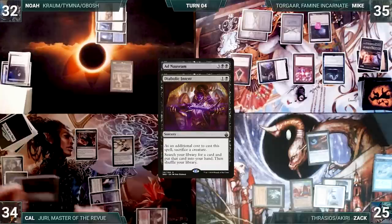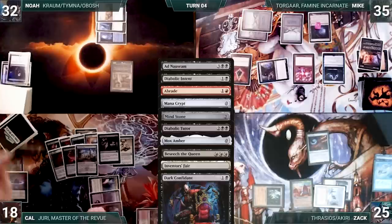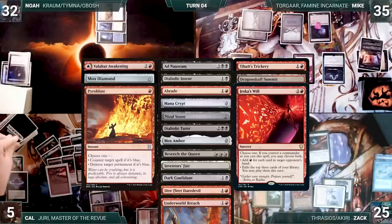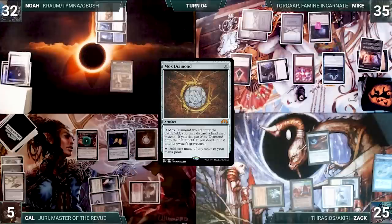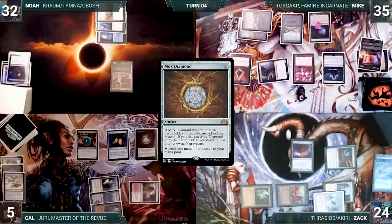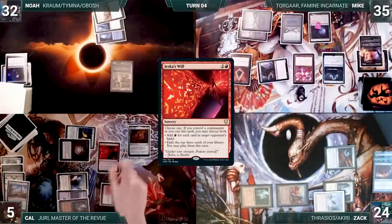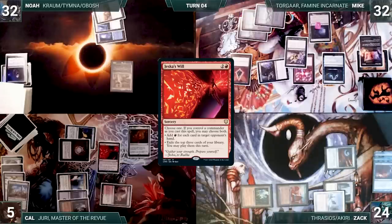Ad Nauseam resolves and he reveals a Diabolic Intent, a Braid, Mana Crypt, Mind Stone, Diabolic Tutor, Mox Amber, Beseech the Queen, Inventor's Fair, Dark Confidant, Dire Fleet Daredevil, Underworld Breach, Valakut Awakening, Tybalt's Trickery, Mox Diamond, Dragon Skull Summit, Pyroblast, and Jeska's Will, deciding to stop there. Cal casts Mana Crypt and Mox Diamond. In response, Zac casts Cyclonic Rift targeting Juri — Juri bounces to Cal's hand. Mox Diamond resolves with Cal discarding Inventor's Fair. He casts Mox Amber. He casts Jeska's Will targeting Mike. In response, Mike casts Imp's Mischief, changing the target to Zac. Will resolves and Cal adds five red mana.